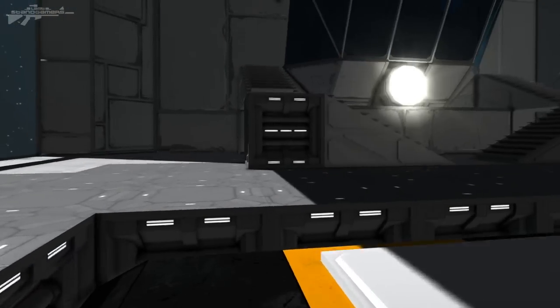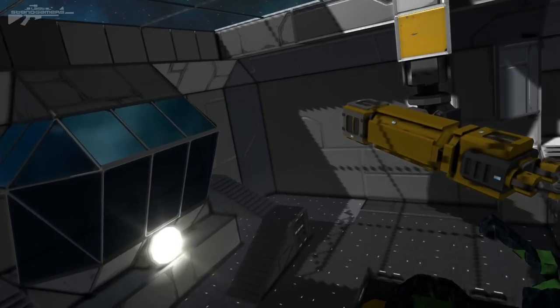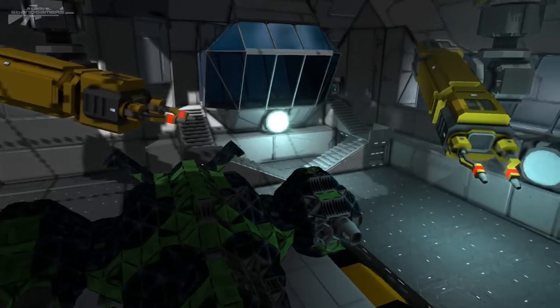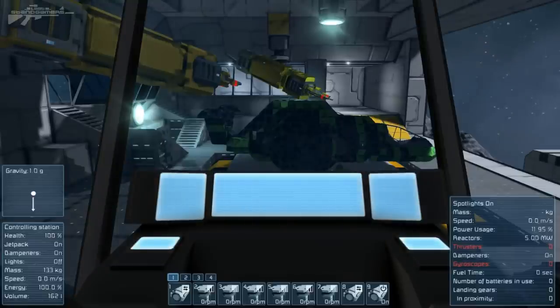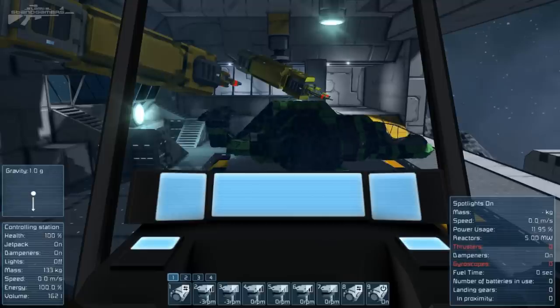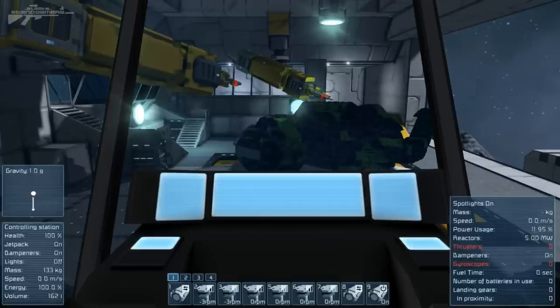We're entering the large hangar bay, and you might notice there are two cranes up above — one controlled on each side — so two people can work on a large ship simultaneously, which works extremely well. There's a nice cockpit behind the glass where you can access controls and do all the same things as the smaller hangar but on a larger scale. We have a lift accessible here — up and down — and we can rotate our ship around. Let's twist the ship around to repair sections of it; you can see repair is automatically taking place.